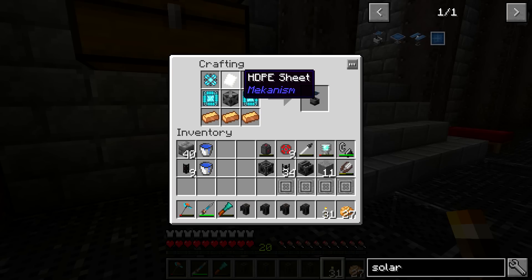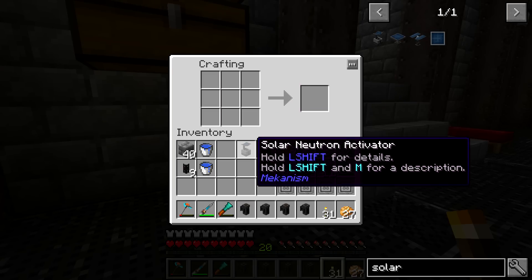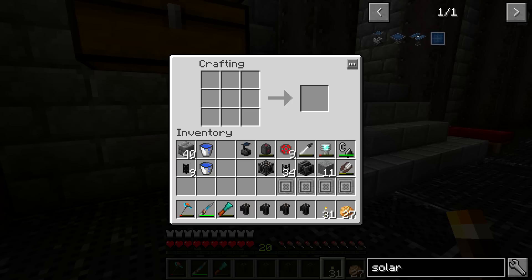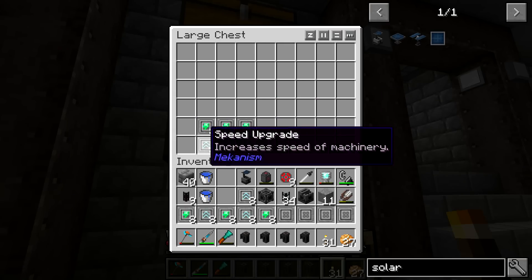It also requires HDPE sheets, so if you don't have a setup to get the HDPE pellets to make the sheets, you'll need to go do that. The nice thing is the solar neutron activator does not actually require any power because it uses solar power, which is great. It makes it a little bit easier to set up, but it also means we have to set it up outside, so that's just one thing to keep in mind.